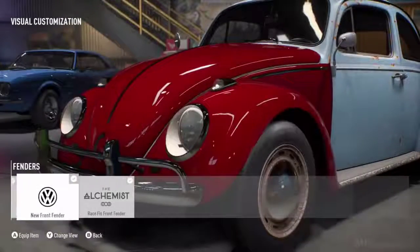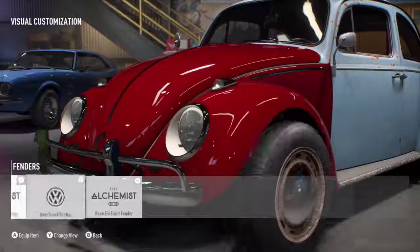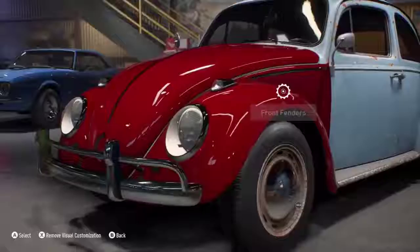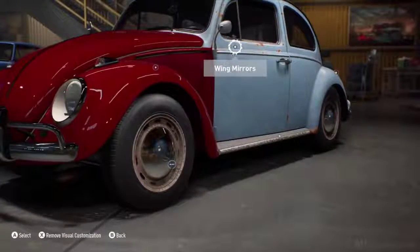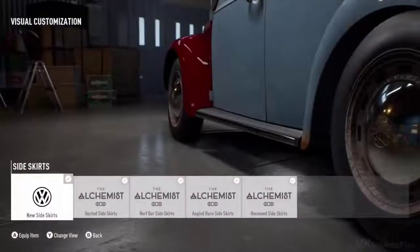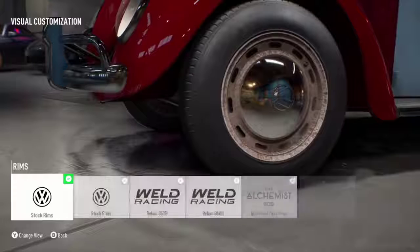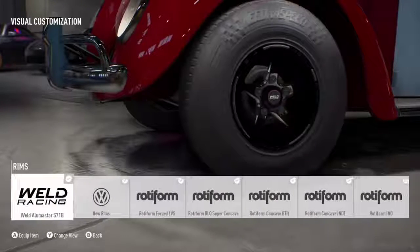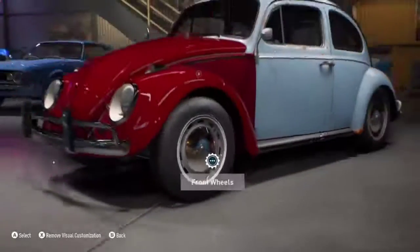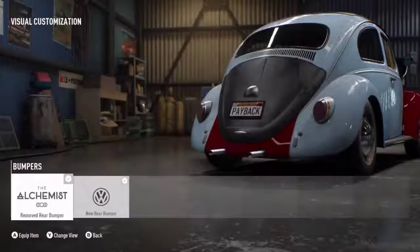We've designed a lot of parts for this car because out there in reality there's not that much you can do to a Beetle, but this is Need for Speed and we want to take it that extra step further. Let's talk about some of the brands also in Need for Speed Payback — we've not ditched any of the brands we had previously. We've got your Rocket models, your Liberty Walks, your Voltex parts, APR parts, and all these rims. We love that stuff and we want to bring it back to the people.